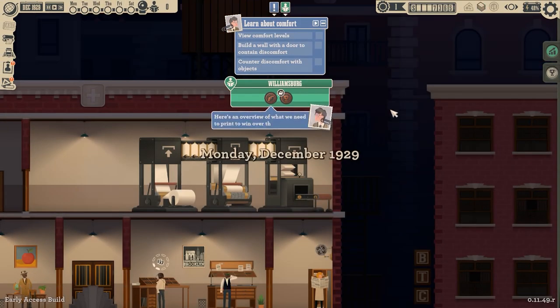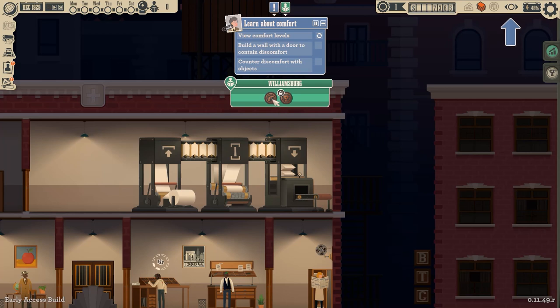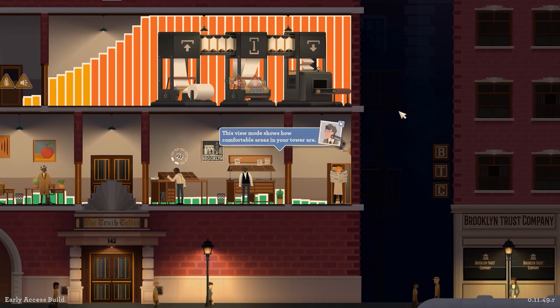Williamsburg — learn about comfort. Pause. So I can overview what we need to print to win over the district. We need crime and we need sports. Let's see if I can remember that. I don't know what that means — broken heart? Oh! Comfort. This view shows how comfortable your areas are in your tower.